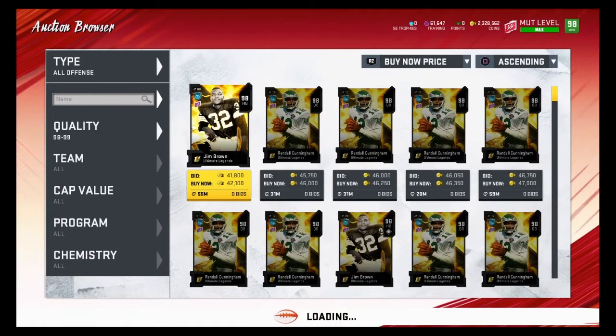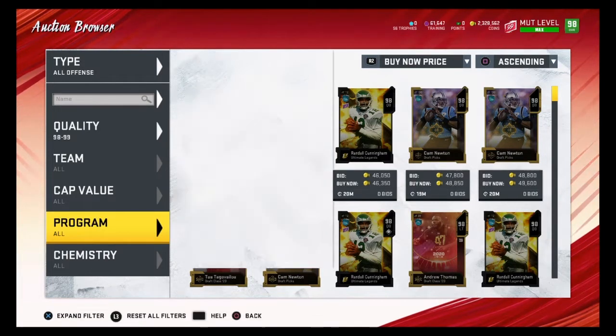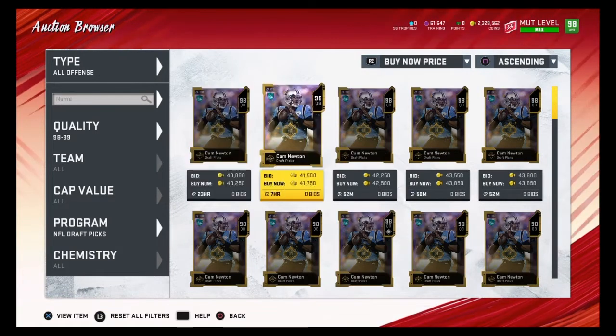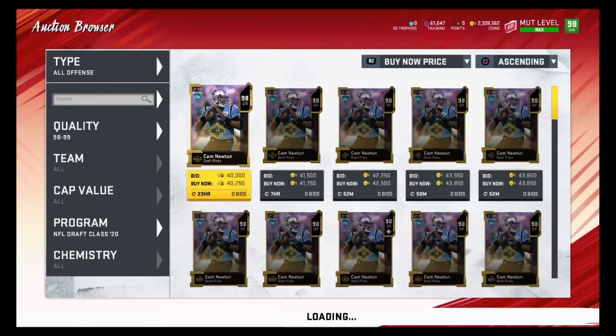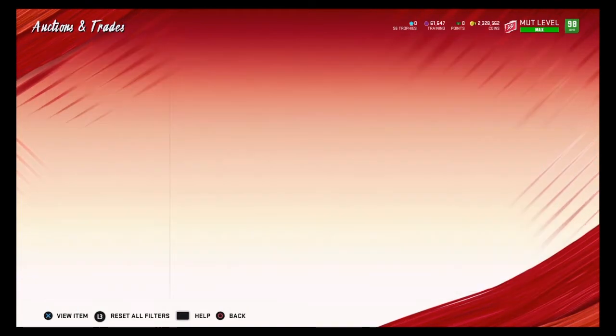You can just go to all offense since there aren't that many 98 to 99 overalls. NFL draft picks and NFL draft class of 2020 are good filters — any of these players under 66,000 coins would be good snipes. 99 overalls quicksell for 93,000. I don't recommend sniping 98 or 99 overalls for training — I recommend sniping the 96 overall Ultimate Legends or the 97 overall Theme Builder 2 instead.